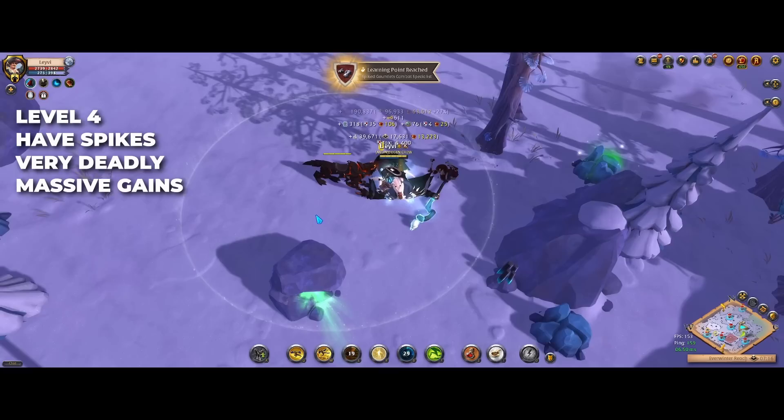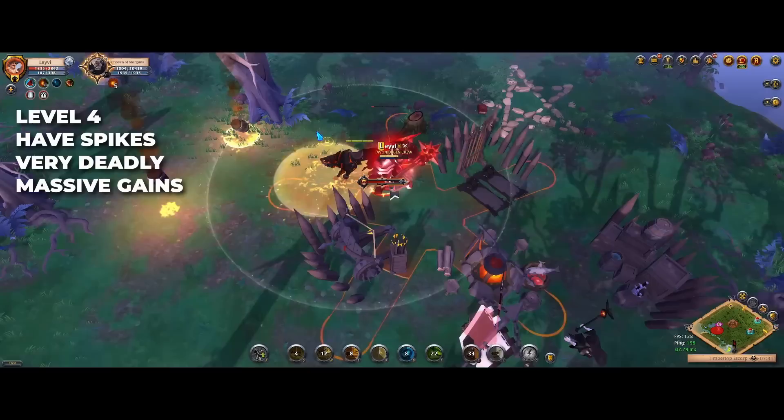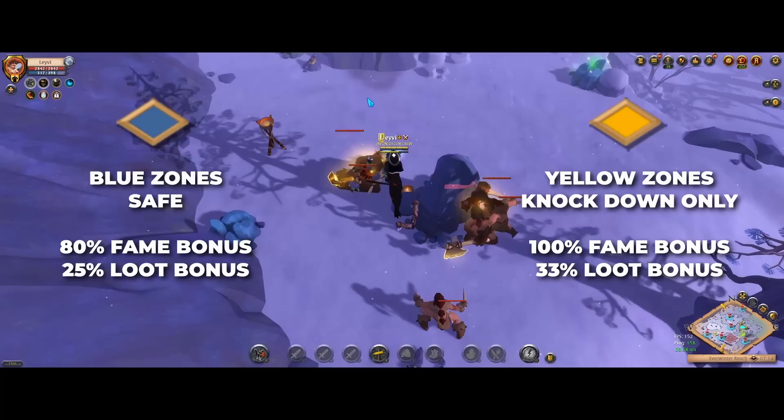And then the most interesting — the level 4 mobs, which are the highest level of roaming mobs. They can be recognised by the spikes beneath them. These are the hardest of the bunch to kill and you want to be super careful when you challenge them. They have very strong abilities and a large health pool so it will take some time to kill them. But they do make for massive amounts of fame and silver and often drop valuable items as well. If you see a level 4 mob you always want to kill them as their progress value is simply enormous.